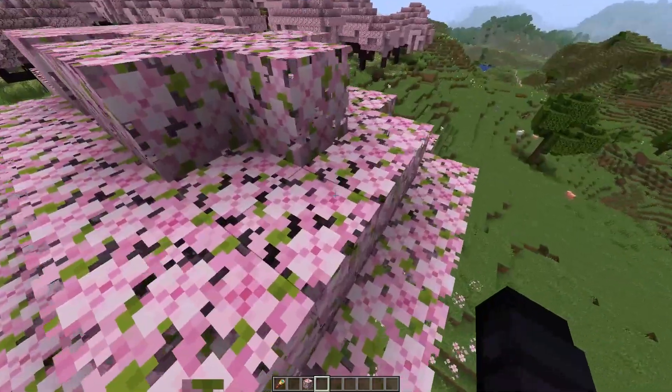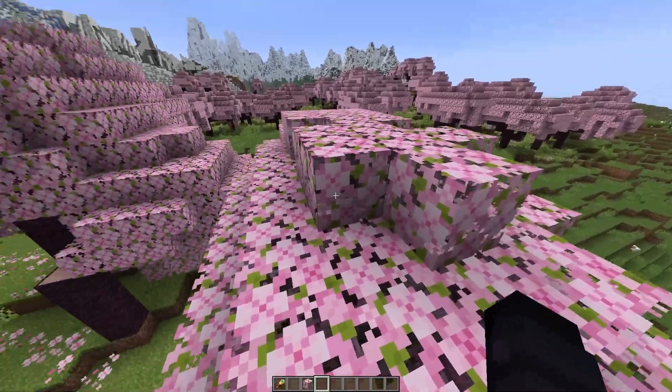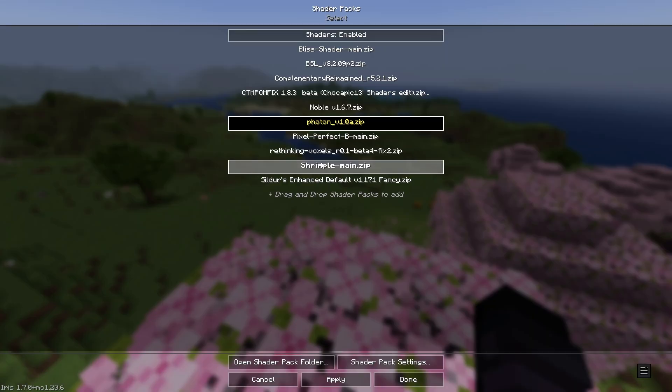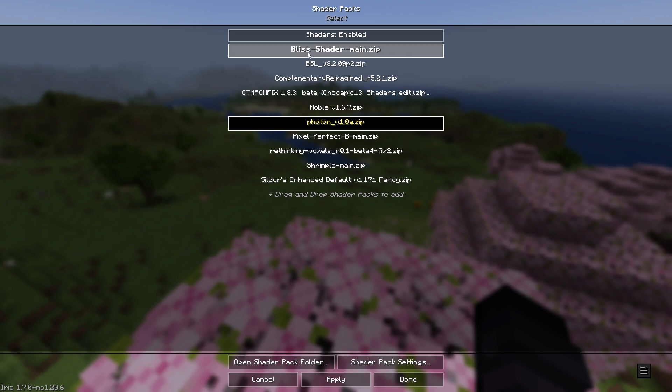If you want shaders — most of you probably came here to see some shader settings. There are about nine shaders that support Distant Horizons right now, and none of them are low-end. You can choose Bliss, Complementary, Reimagined, or Photon — in my opinion they look the best.